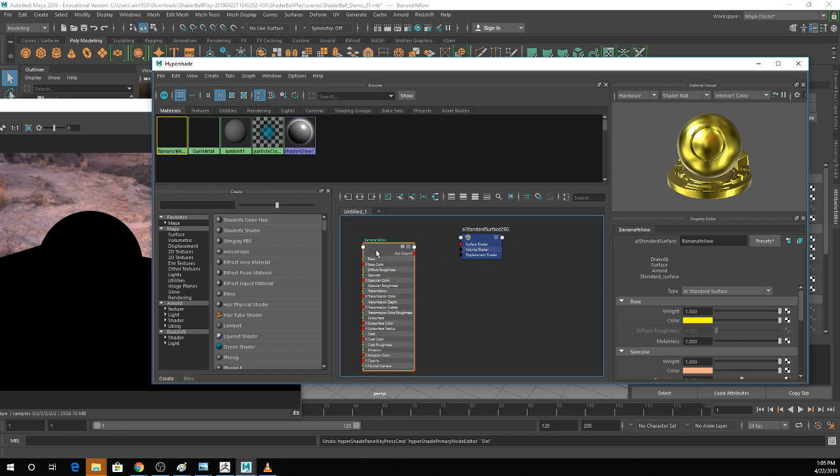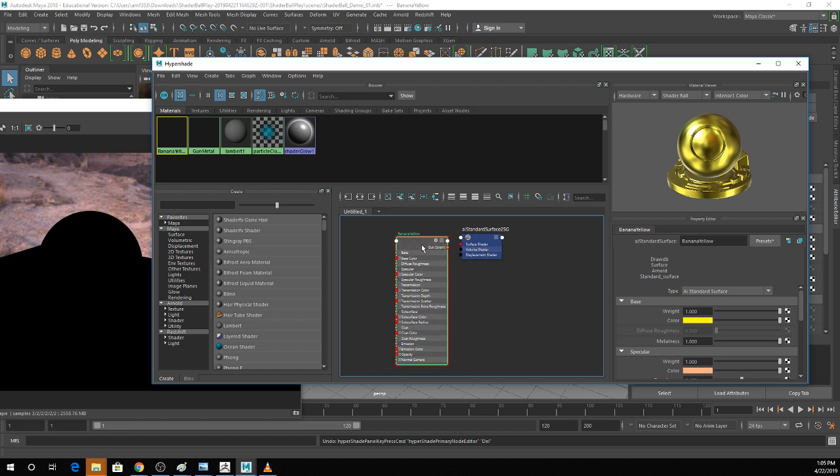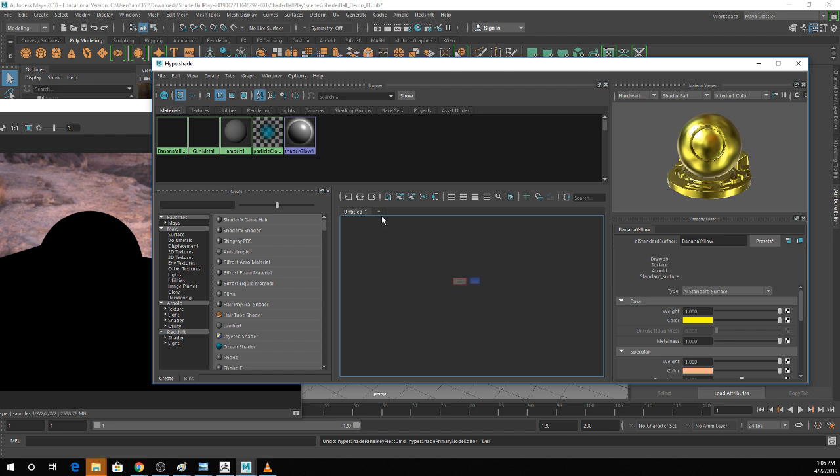You can drag nodes around by clicking and moving them wherever you want. They have little hamburger menus to expand or collapse them, and you can also toggle between expanded versions with 1, 2, 3, and 4 on your keyboard. To navigate, the scroll wheel works, and to move around you alt + middle mouse button drag, the same way you do in the rest of Maya.